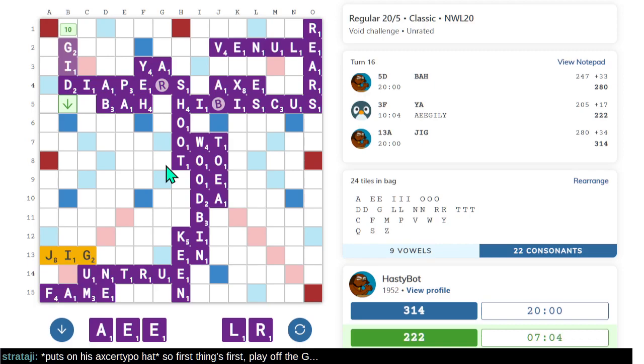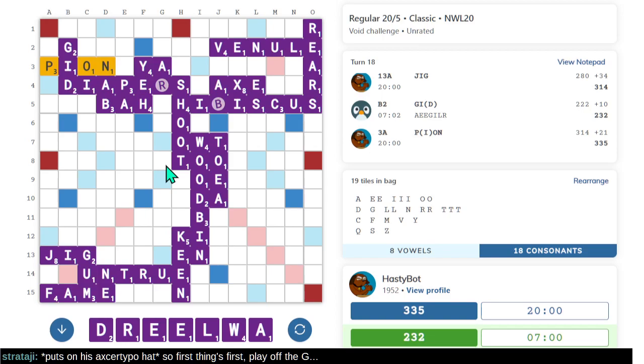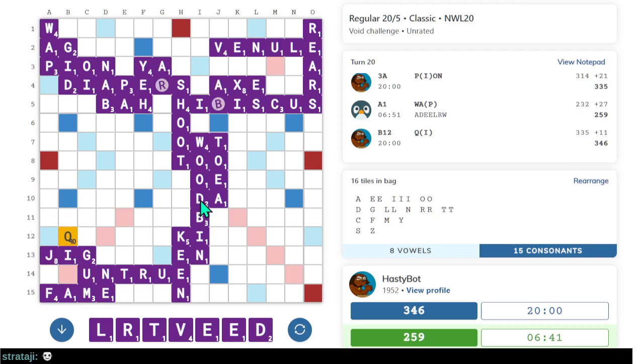Play off the G — let's do it for content if nothing else. Is WAP valid? WAP is valid — 27 points. The bot got to play the Q — bummer. At least we didn't get stuck with the Q.